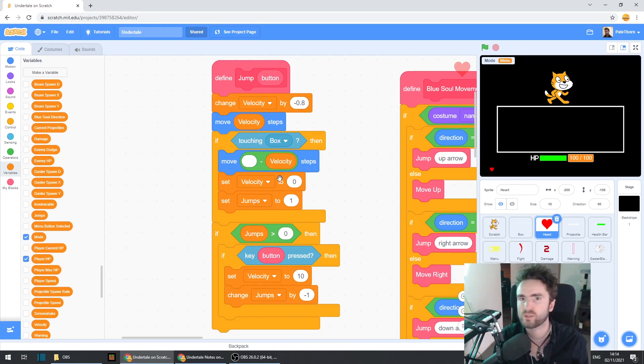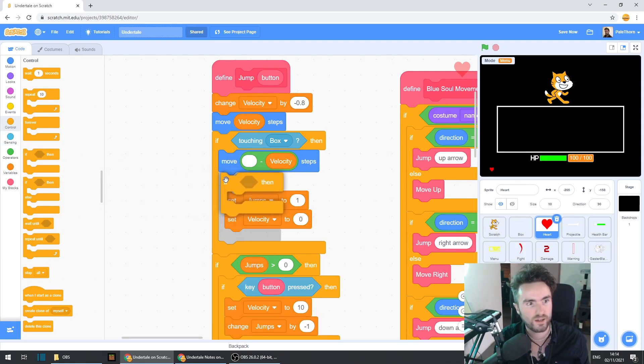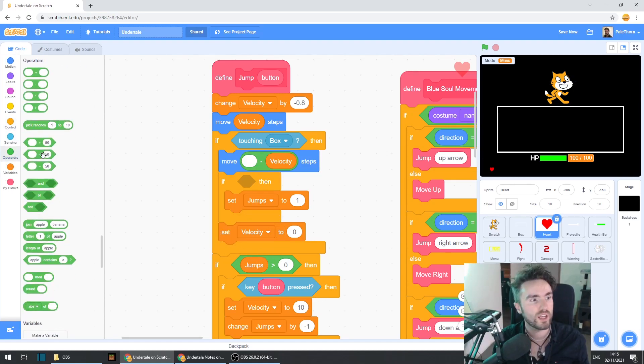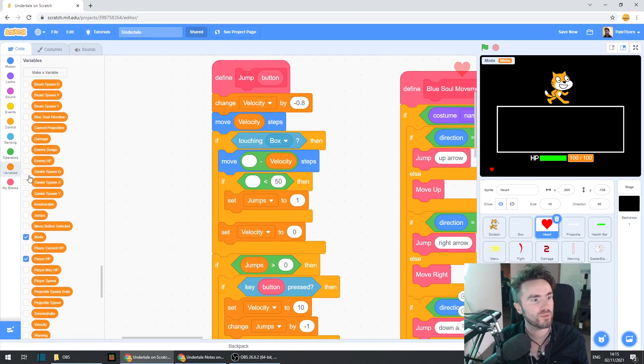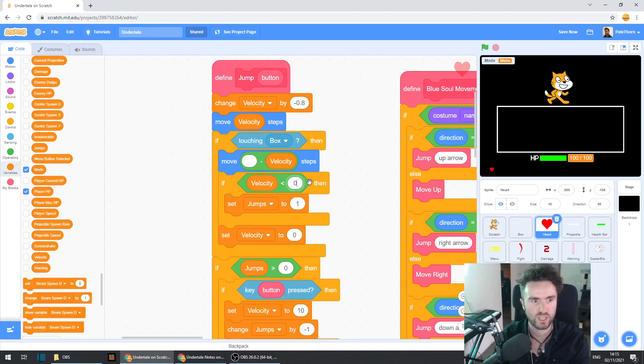Thankfully, there's a nice easy way to fix this. Get your set jumps to one — or set jumps to two if you've got a double jump in your game — and move that up one. Then go to control and get out an if/then. Drag that across and put it right here. Get this set velocity to zero. This is what stops us from being able to fall through our box or rise through it if we jump into the ceiling. Then go to operators, get out a less than operator and put it in between the if and the then. Go to variables and get out velocity. Put it into the first socket and then change the 50 into a zero.